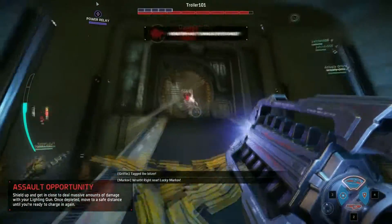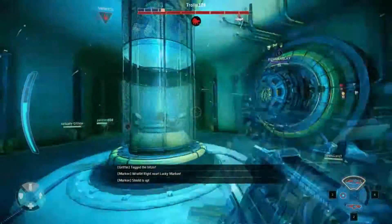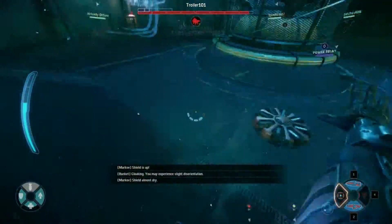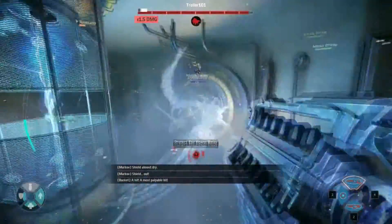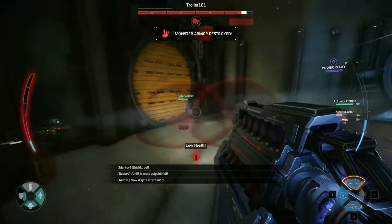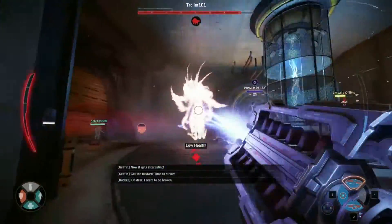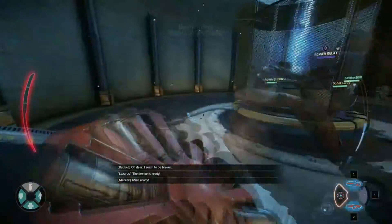My job as a soldier is to get in its face, take the aggro off my team, and use my personal shield to distract it from killing everyone. Then pretty much bait it through all my trip mines to try and get the maximum amount of damage I can. What you're really going to need when you come up against a good Wraith is preferably a Val or a Kyra, or Lazarus does just as well with the armor-piercing rounds that tag your enemies and make them take twice as much damage. That and the lightning gun combination is unstoppable.